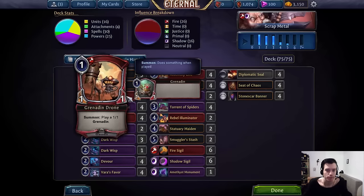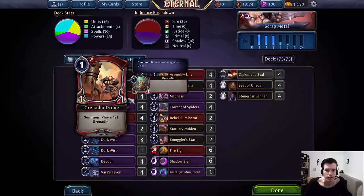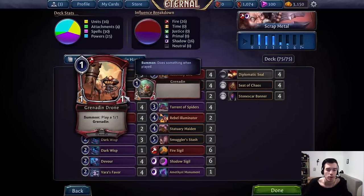Next we have Grenade and Drone — part of the heart of the deck and one of the best unit producers for all our sac synergies. One power for two bodies is a great rate. It's also a solid card to get back with Smuggler's Stash later in the game if you just need some more bodies to power up your Callus, for example.